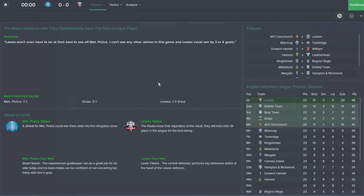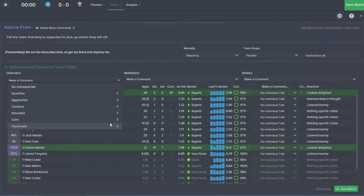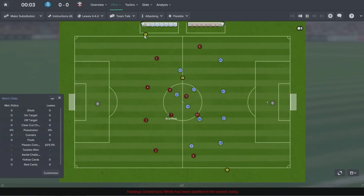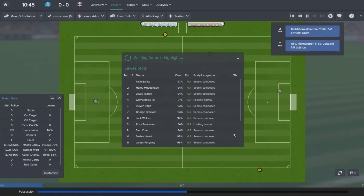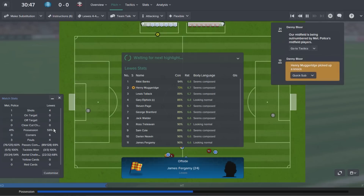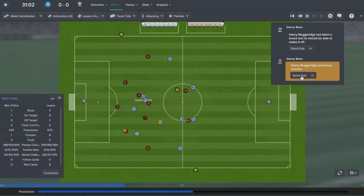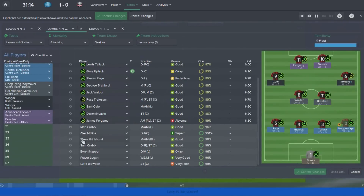We are away against Met Police. Looking at the stats half an hour in, we're controlling possession but have had no chances, and Henry Muggeridge has taken a knock. I've talked about this in the lower leagues — it's a risky game keeping a player on when they've got a knock without a physio. And then our keeper was caught way out of position, resulting in a very simple finish for them. A pretty disappointing goal to concede.